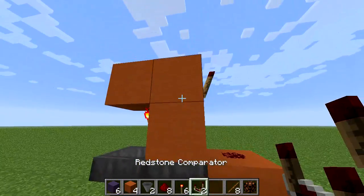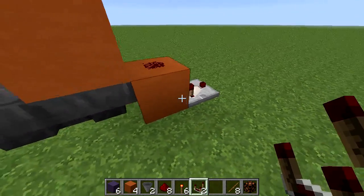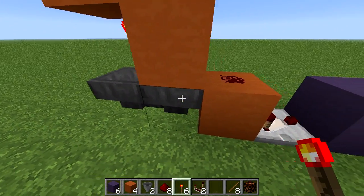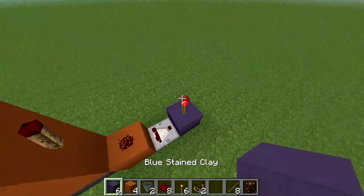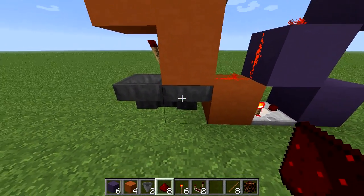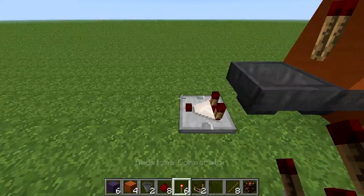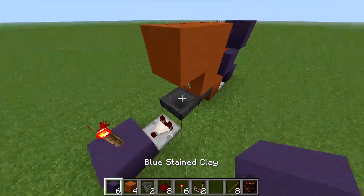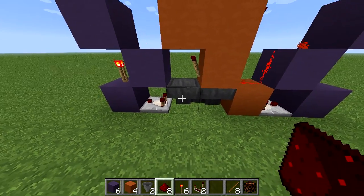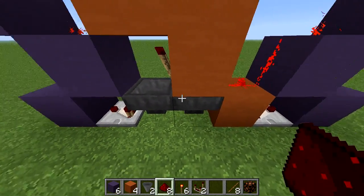What we want is for the RS Nor-latch to be set and reset whenever one of the hoppers empties. To detect that, we use a comparator. If we put a torch on the output, whenever this hopper empties the torch will turn on. That activates this part of the RS Nor-latch and prevents items from leaving that hopper — because now that it's empty, we want it to fill up. We do the same on the other side, so when that hopper empties, the torch sets the other half of the latch. They alternate: when one empties, it completely fills the other, and so on.